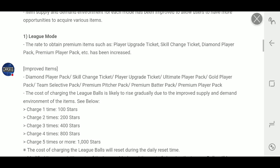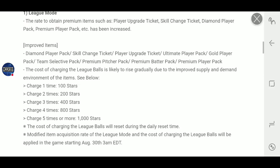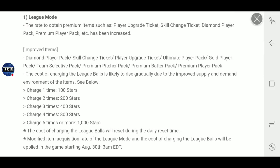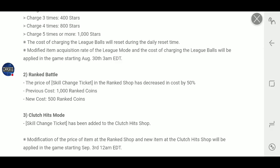For league games, starting August 30th, so tomorrow at 3 a.m. Eastern, the rate of items is going to increase. They're going to make the league balls cost more, which will suck for me, unless it actually equals out with the better packs. If I only have to do three refreshes in a day and I get the same amount of packs, great. My plan will be to start doing videos with my other team because I'm not going to be spending 800 and 1,000 stars to refresh. So the drop had better be better.